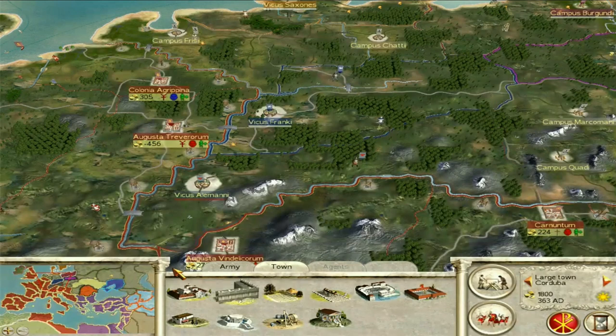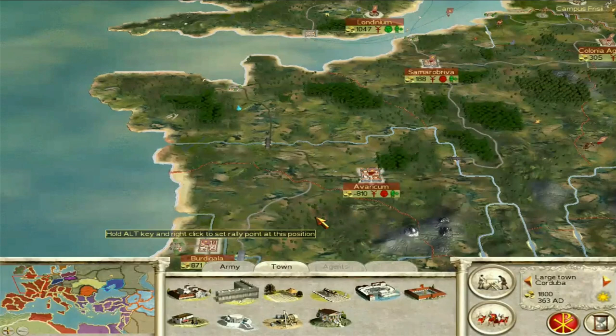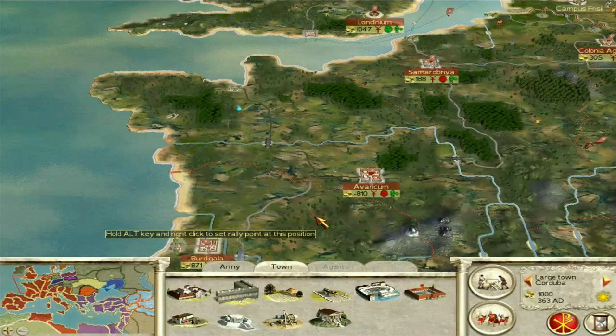As you start conquering territory you can sack settlements and get more money. If you abandoned a settlement to rebels and they have fewer facilities, you can retake it and sack it for good money — you're kind of purging your own settlement, but money is good. That is as much as I want to say about that — there is a huge amount to cover in this campaign and I'm trying to cover as much of the early stage as I possibly can.